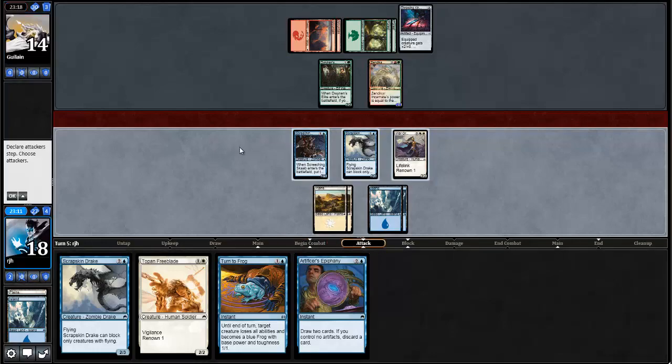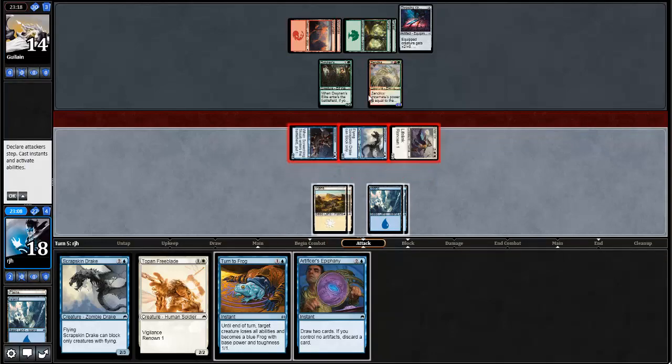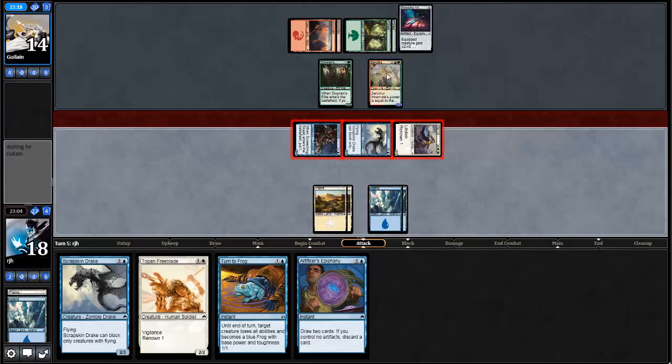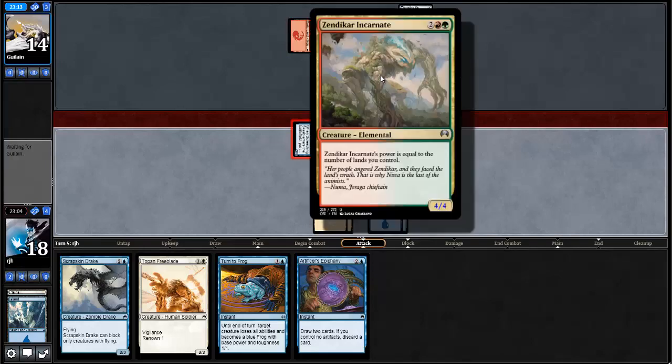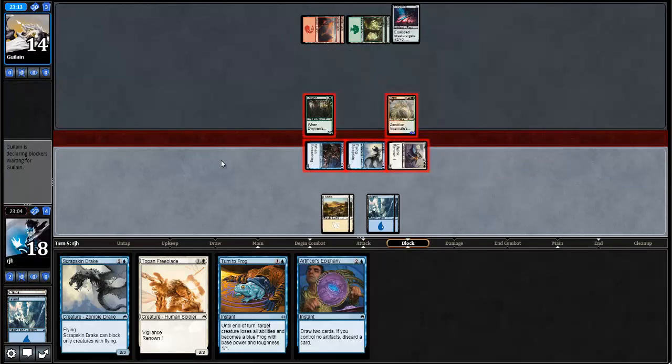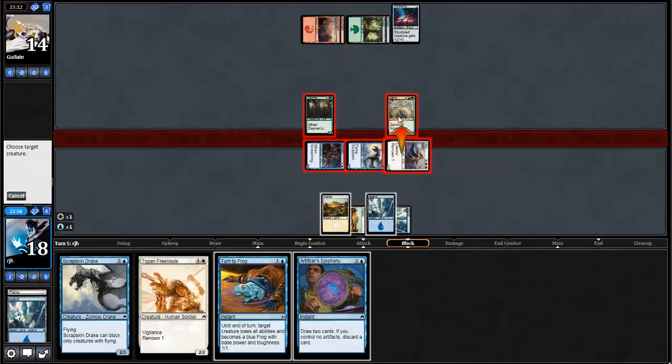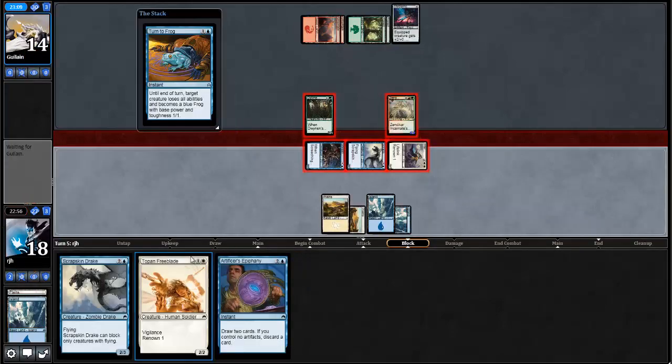I don't mind the Screeching Scab. If my opponent wants to do a Zendikar Incarnate on the Screeching Scab, I don't mind a Turn to Frog and a Screeching Scab trading for the Zendikar Incarnate — that's what it's called. I just want one of each please. I'll gain some life and I'll play a Topan Freeblade.